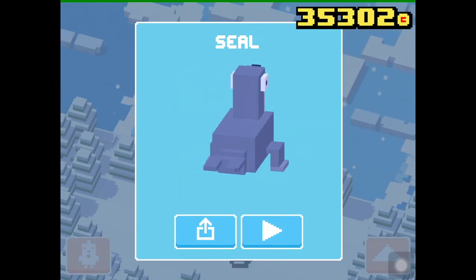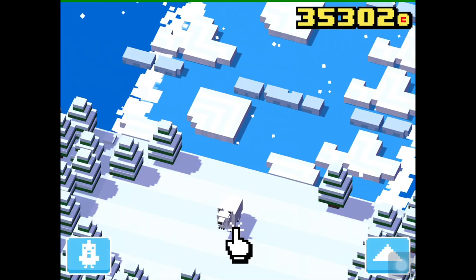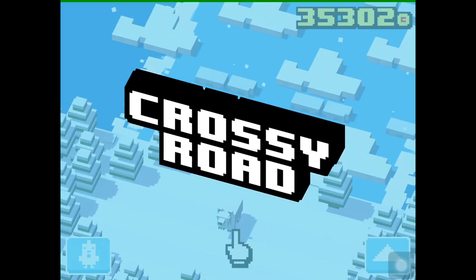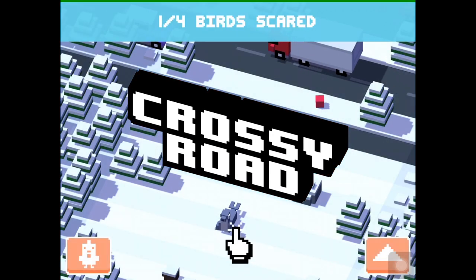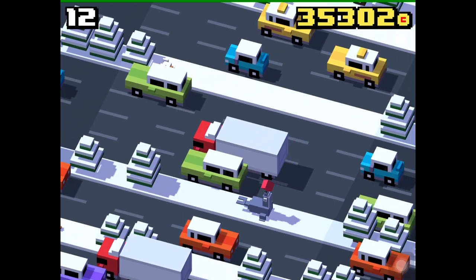I will show you a brief gameplay of this character. If this video helped you be sure to give a thumbs up and subscribe to our channel for all the other Crossy Road videos. When we play as the Seal you can find a ball and the Seal will start playing with it.